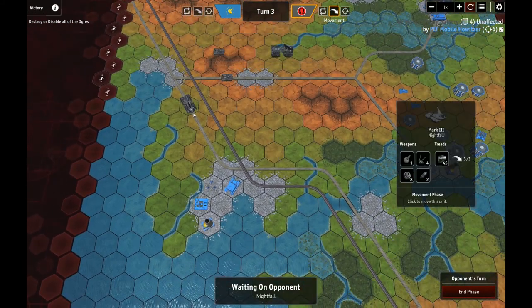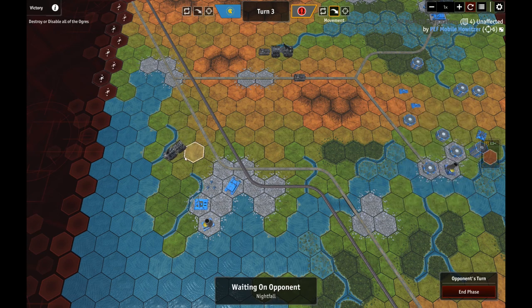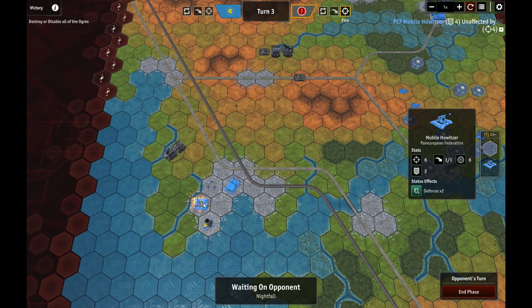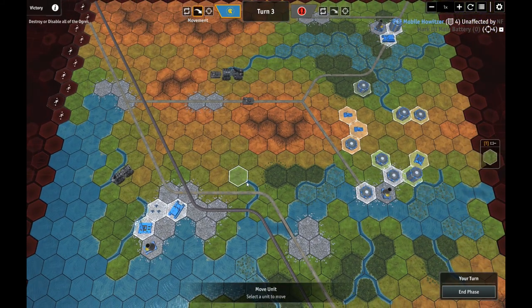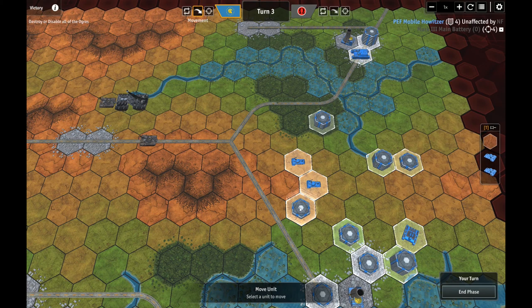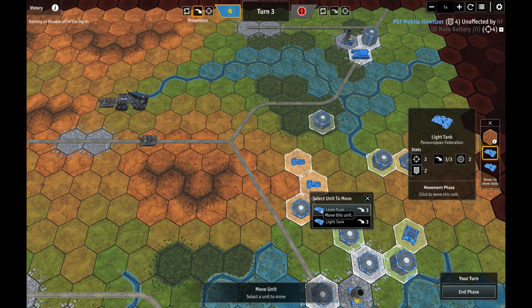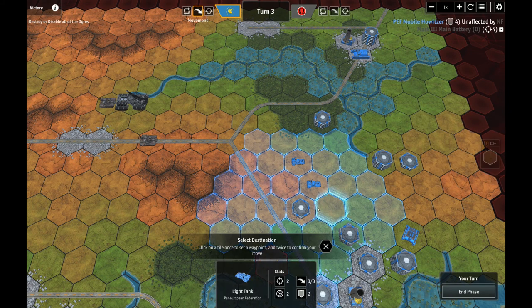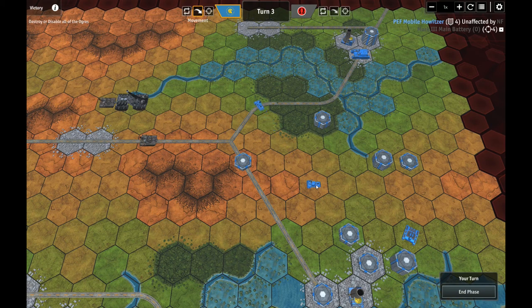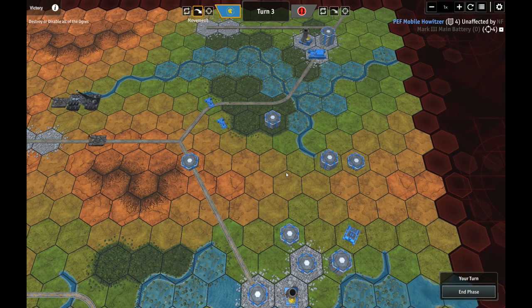Now this dude down here is going to get two missiles off and probably destroy both my units. There goes a missile — not blown, not blown. Beautiful! I'm very happy about that. The defensive bonus in the city does work very well. He has a range of two and can't make it to the target. These guys are just supposed to be cannon fodder — if all they do is absorb missiles, I'm okay with it.